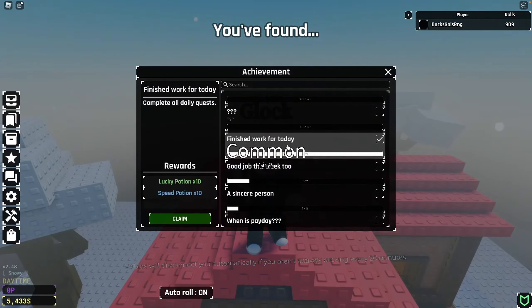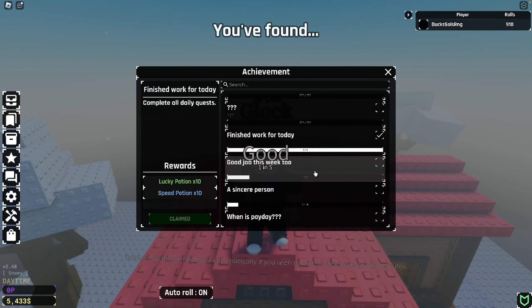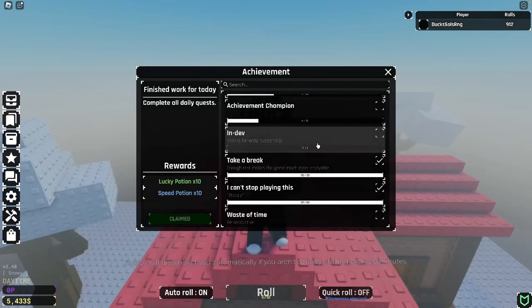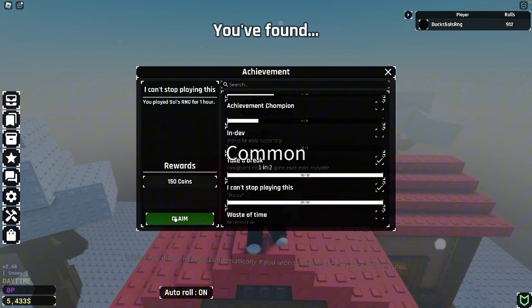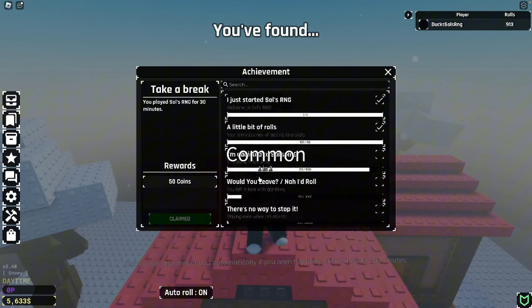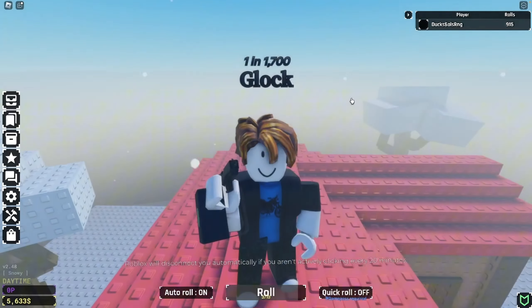We got an achievement — they were only a few rolls apart! Oh — 10 lucky and 10 speed potions, thank you! Do we have any other achievements to claim? These two are new — I'll claim them. There we go — see you when we get something good again.